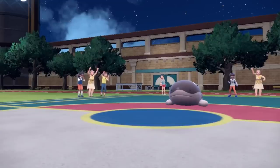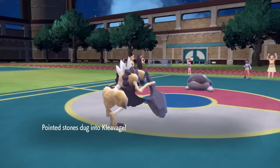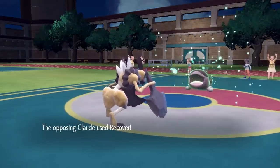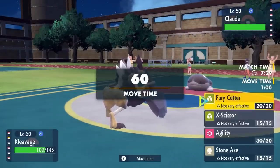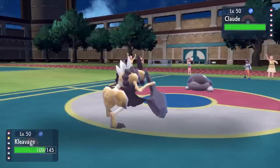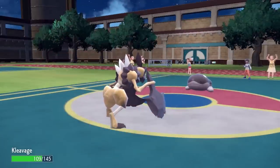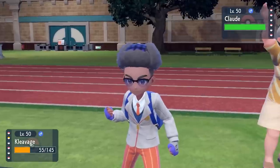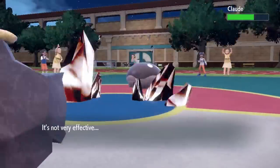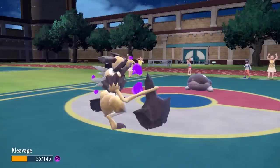I decide to go into Iron Treads — kind of a random last ditch effort, mostly because I don't have great damage against this thing. It just recovers again — Clodsire is at full health looking as healthy as when we first saw it. I think maybe Agility could work if it doesn't have Earthquake coverage. It turns out it does go for Earthquake — I can't really take another one, so I go for Stone Axe, which does minimal chip.